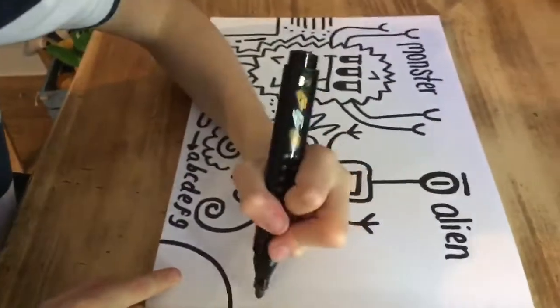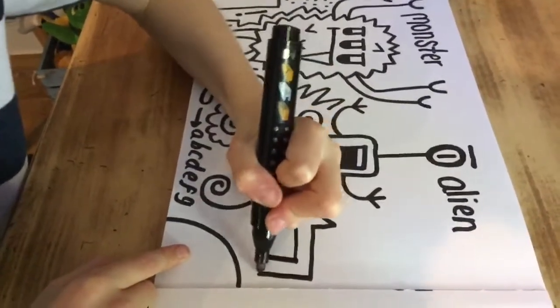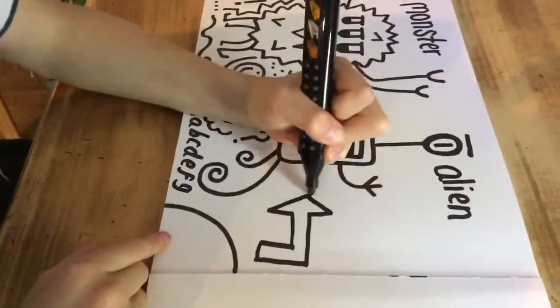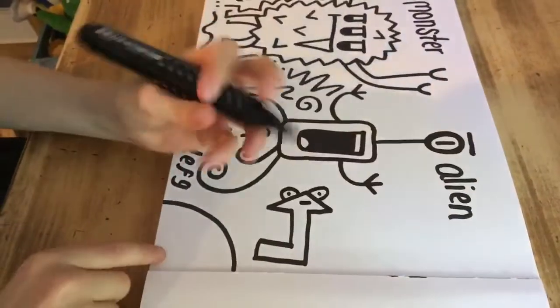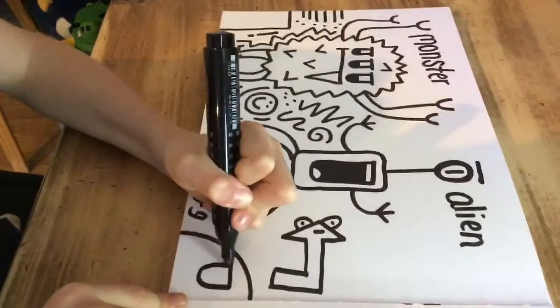Do a big arrow pointing towards it, with a face. And then this is going to be a monster.